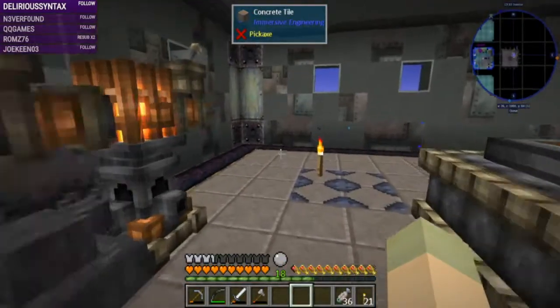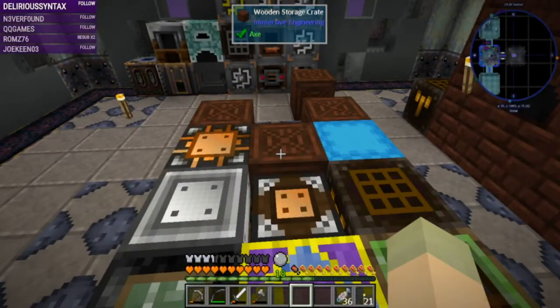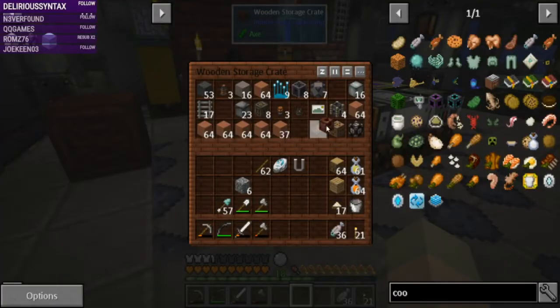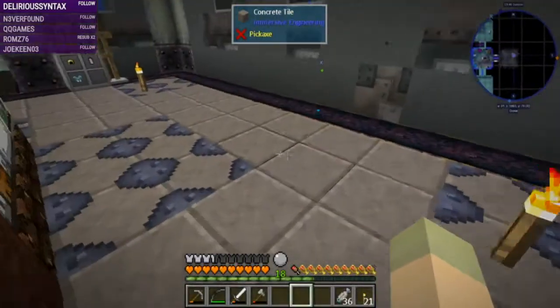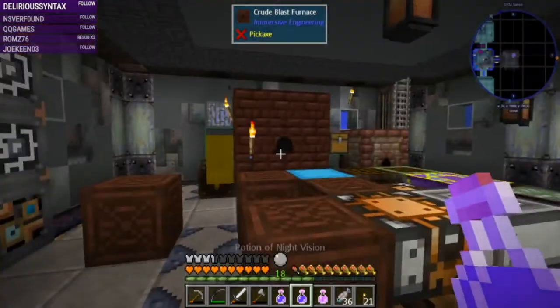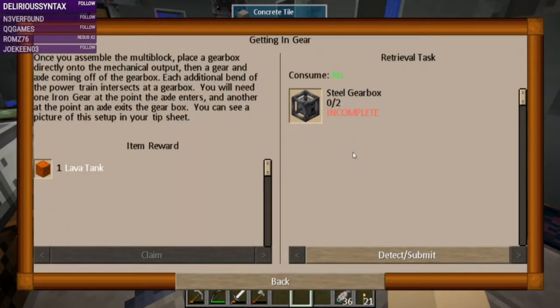My ember ore factory is running on ember - it doesn't need mechanical power, though it probably could run on it. The quest says both the ember ore factory and ember quarry require a powertrain setup. Once you've assembled the multi-block, place a gearbox directly onto the mechanical output, then a gear and axle coming off the gearbox. Each additional bend of the powertrain intersects at a gearbox. You need one iron gear at the point the axle enters and another at the point it exits the gearbox.